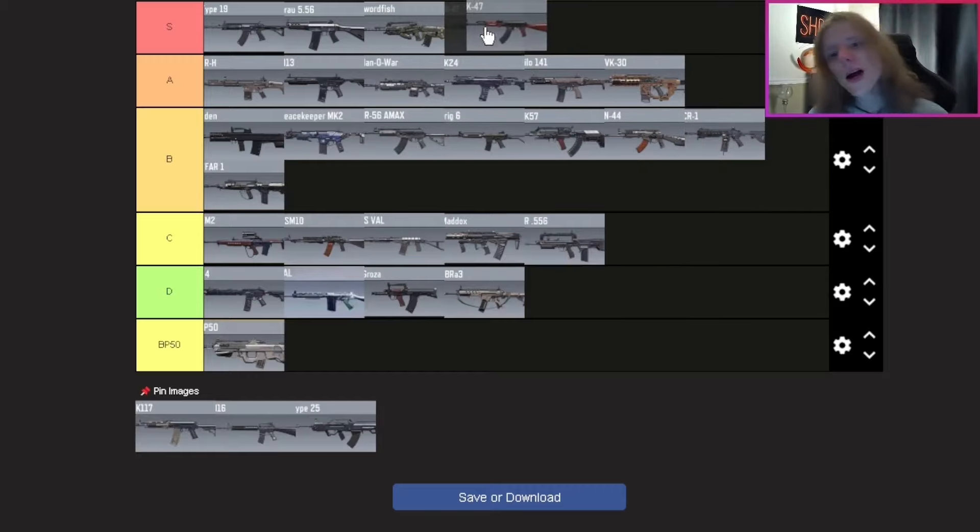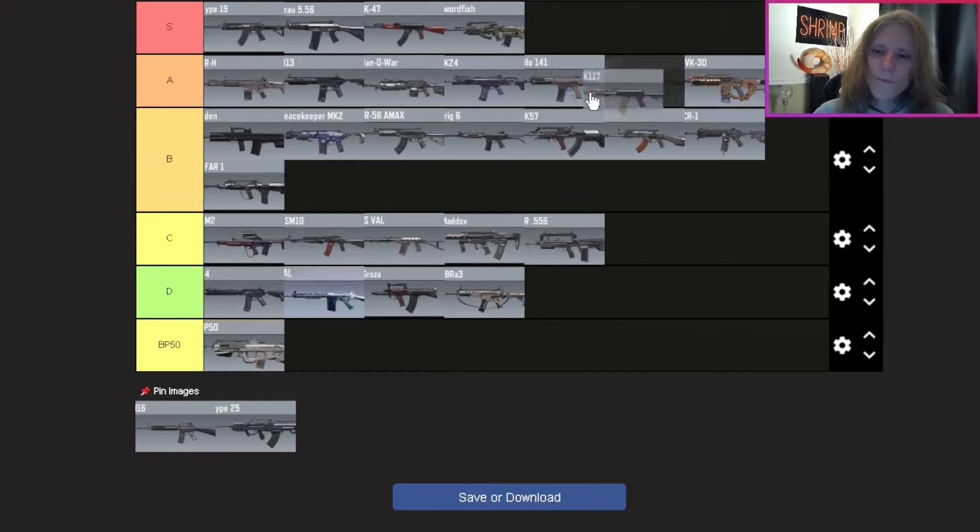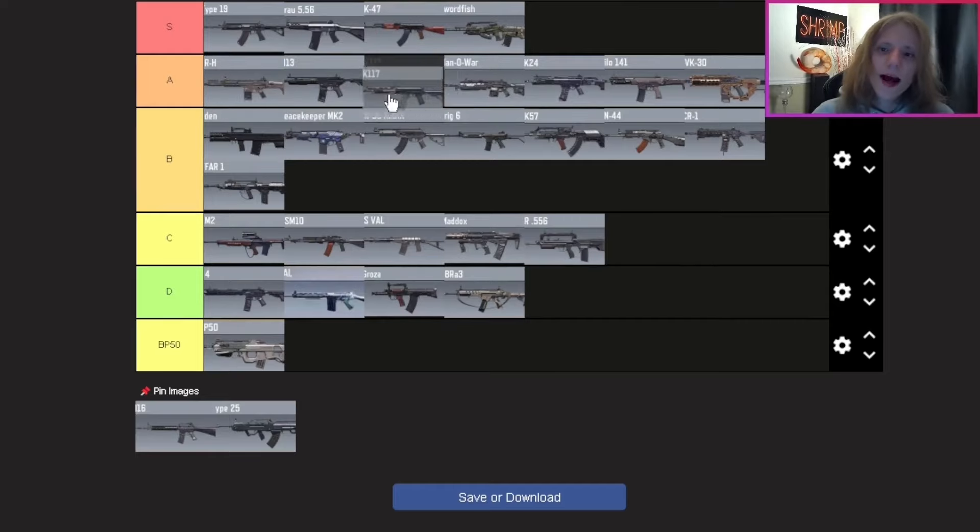The AK-47 — we're putting this top three S tier, behind the Grau and Type 19 but very close. I love the AK-47 in any FPS — the design, the way it sounds in COD Mobile, just everything about it. It's always been one of my top favorite assault rifles in any game. S tier, close third place. I'd use the Type 19 or Grau over it, but it's right there.